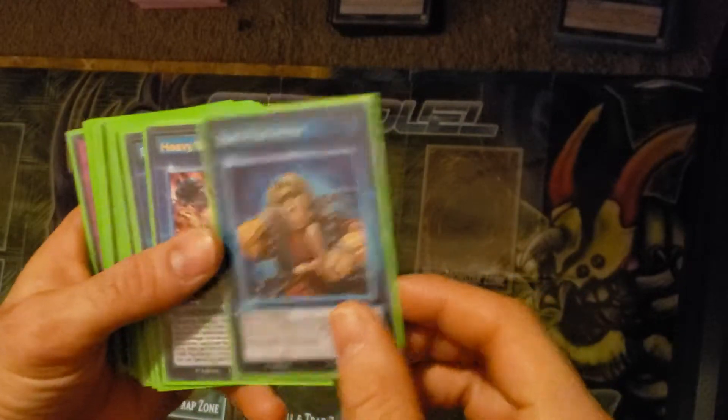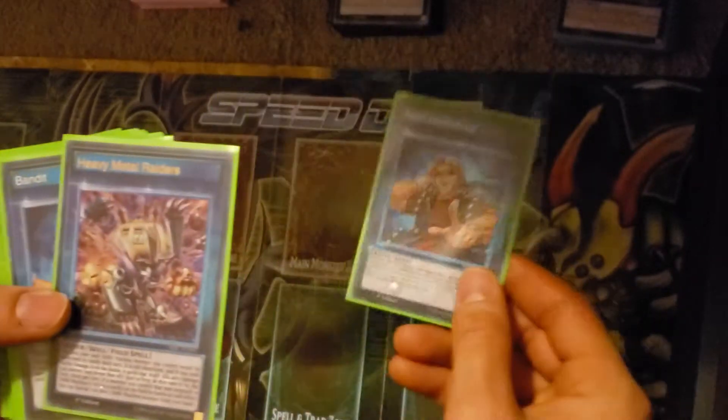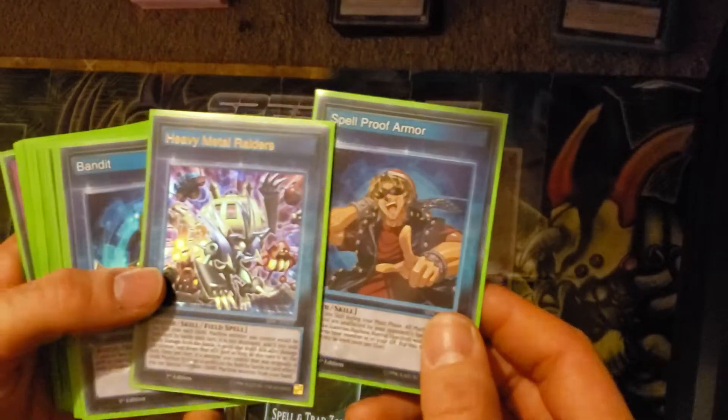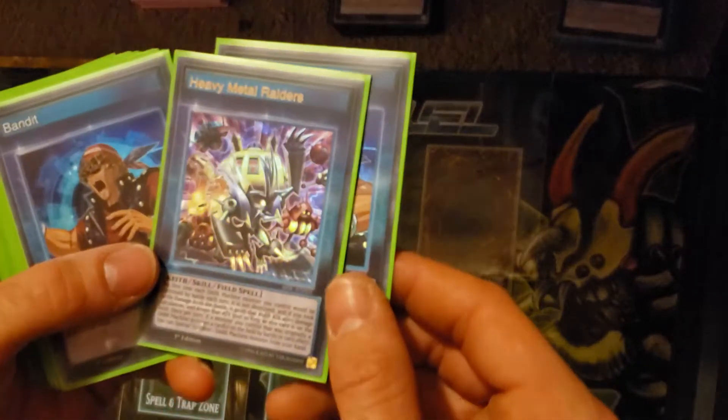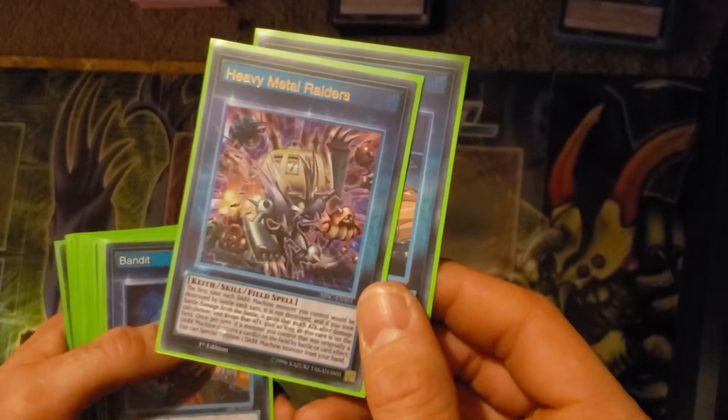Bandit Keith has Spellproof Armor, which keeps your monsters from being destroyed by your opponent's spell cards. Heavy Metal Raiders is treated like a field spell, and any time a Dark Machine monster — at least the first time per turn — that it would be destroyed by battle, it's not.